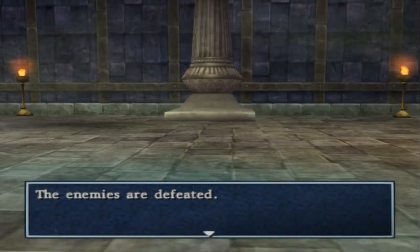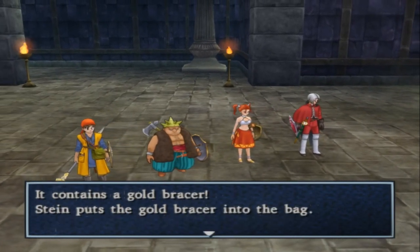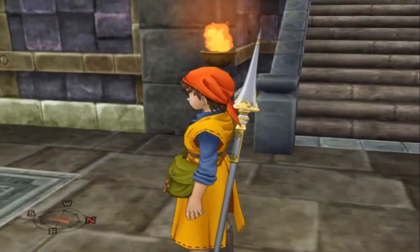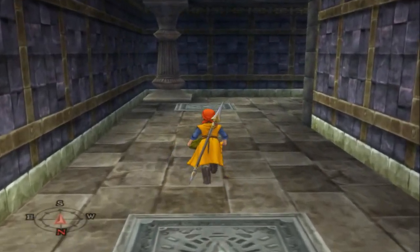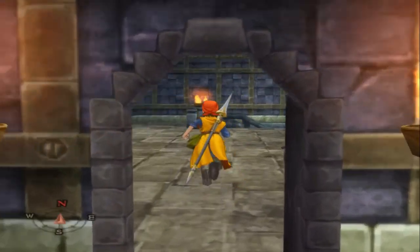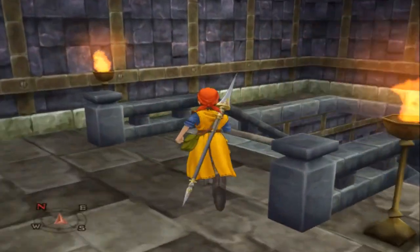I actually care more about this drop item than the Venus Tear. We got the normal drop, which is the gold bracer. Well, there'll be plenty more opportunities — this place has four floors and plenty of hidden traps, and I do mean plenty.